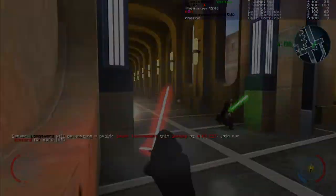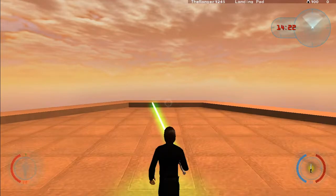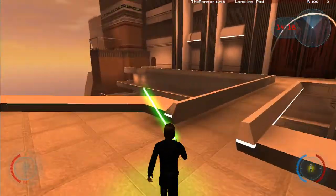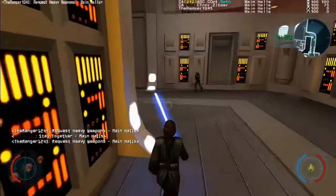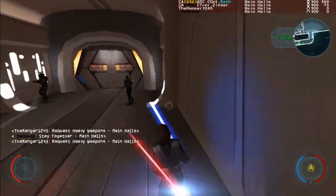Another way to block is by moving. A Jedi just has to have his lightsaber powered on while running, though this drains more FP than normal blocking, so caution is required. Use the right-click block mostly when defending allies, and use a combination of the two types of block to close in on gunners. Be cautious and do not get surrounded.